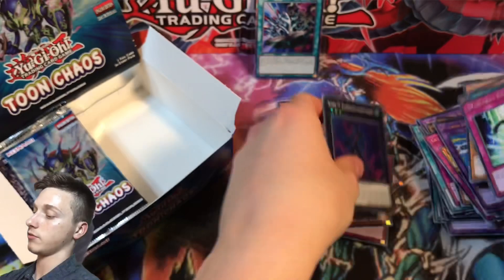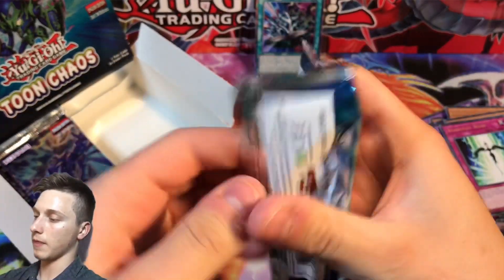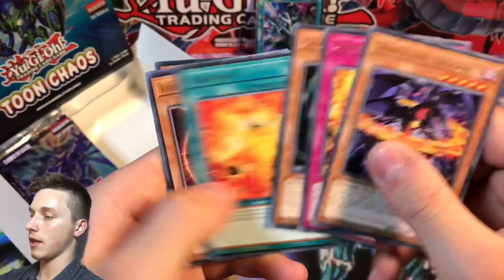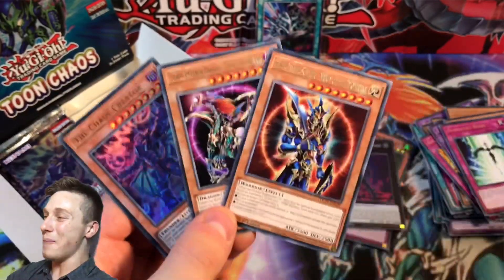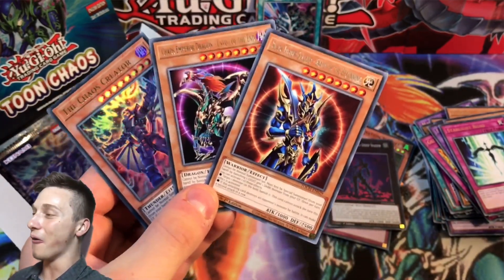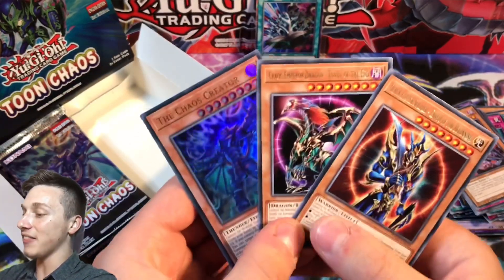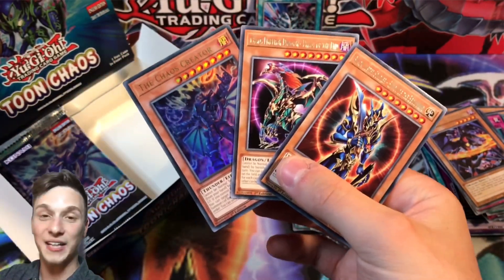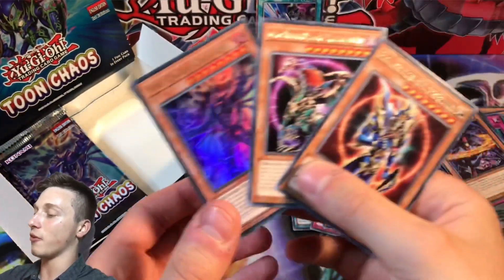For the giveaway of this video, all you need to do is leave a like, subscribe, and leave a comment down below. Let me know what card from this set is your favorite. Is it BLS? Is it Chaos Emperor Dragon? Leave a comment and you'll be in with a chance to win this Needle Worm — a Japanese card I think — plus a Marshmallow and Marshmallow Glasses. These cards kind of look like they fit the toon theme. So I'm giving these away — leave a comment, what's your favorite card from Toon Chaos?